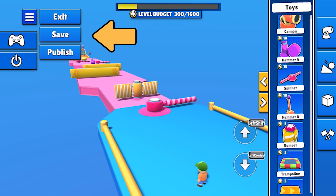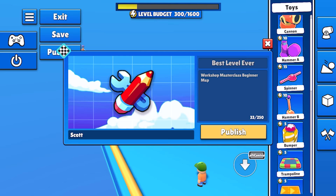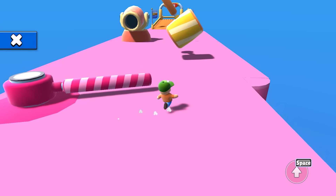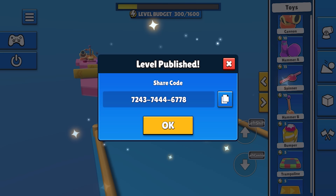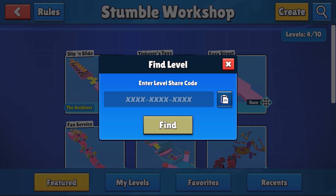Okay, I think this level is ready to be published. If we go up to our little burger menu in the corner, we can save, publish, or exit. We're going to press the publish button and make our level available to everyone watching at home. If I hit publish, I'm going to be asked to complete my level within the time frame before it can be made available for others. This means workshop levels are guaranteed to be completable in all your future custom games.